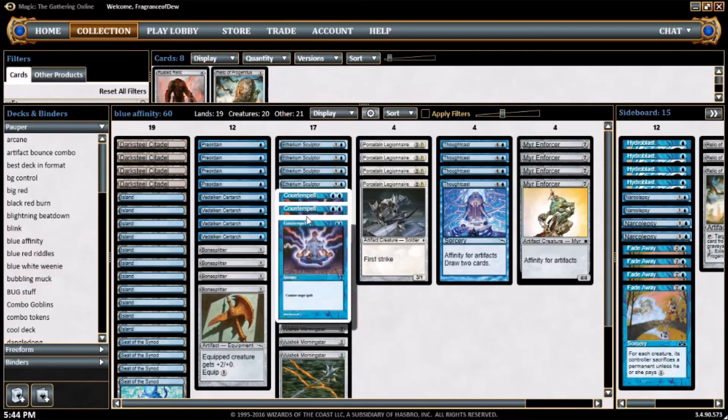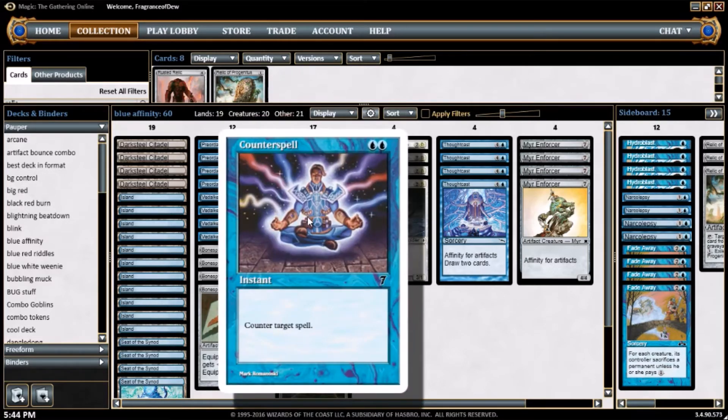4 copies of Counterspell — old school. I picked the ugliest one because it was the cheapest. It's a dude meditating and that stops you from doing things for some reason.